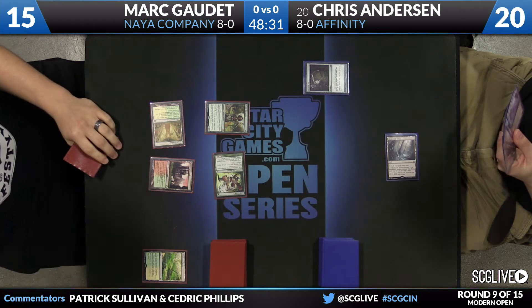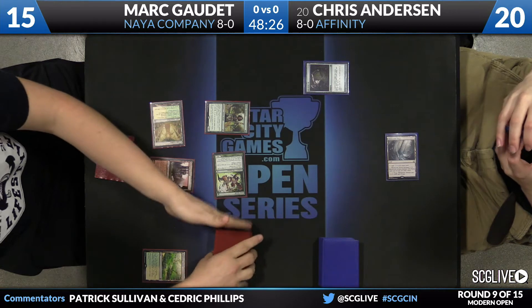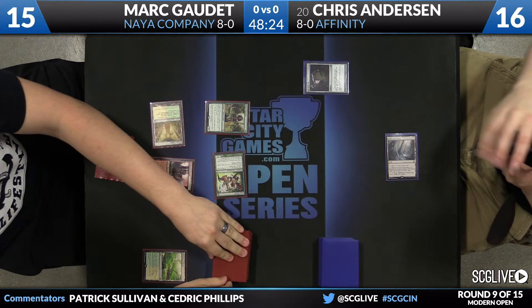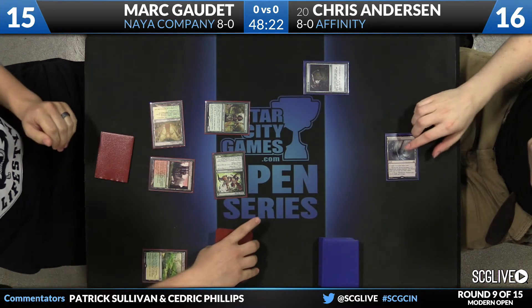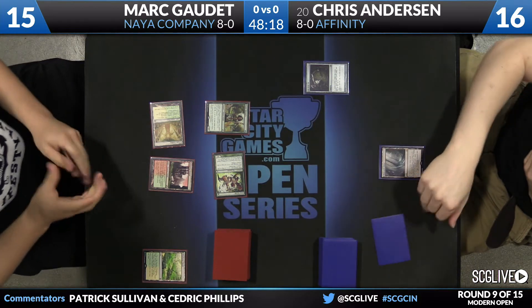Now here comes Nakala for four points of damage. Anderson down to 16. Very solid opening. Smiter also if he misses a land drop next turn. Has Collected Company if he hits his land. This is a good start here for Gaudette, even though he did take a mulligan — one of the better mulligans of six he can ask for here.